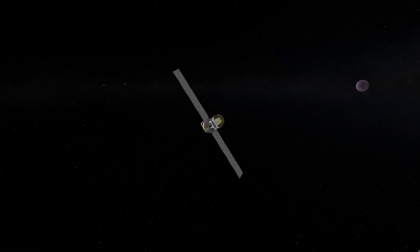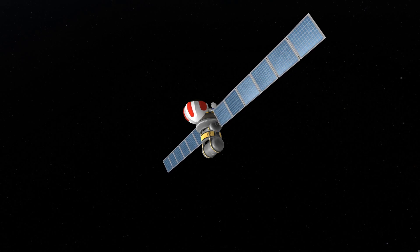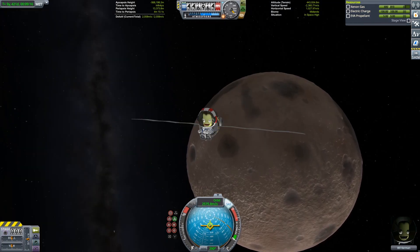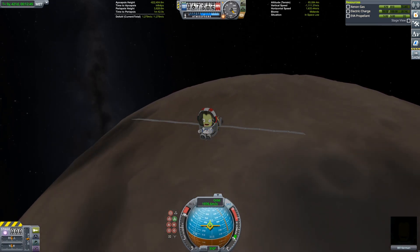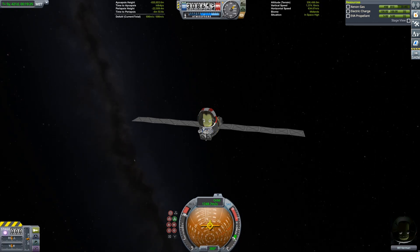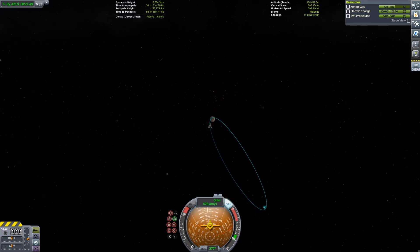The insertion maneuver into a stable Moho orbit is a bit of a challenge. Approach velocity at Moho is really high due to its proximity to the sun, and for the second time this mission we're reaching periapsis at nighttime when I can't use the Dawn engine. So I'm going to split the injection burn into two parts, each far enough from periapsis that we'll be in daytime when we get there. This will result in some delta-V losses, but the extreme specific impulse of the ion engine more than compensates.